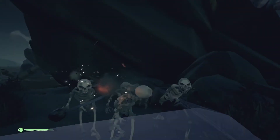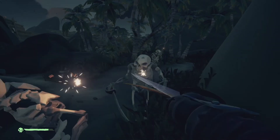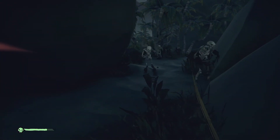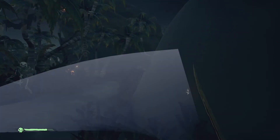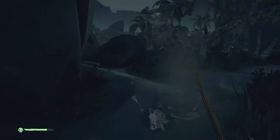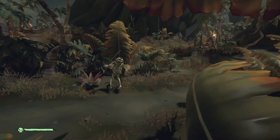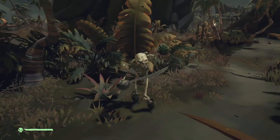If you find yourself taking on some skeletons or an enemy pirate, press Y to draw your sword. Hit the enemies with your quick attack by pressing right trigger, or use the heavy attack by holding right trigger. If you want to swap between your sword and your gun, press Y again. To put them away, press B. In order to block an attack, press left trigger to hold up your sword to block.